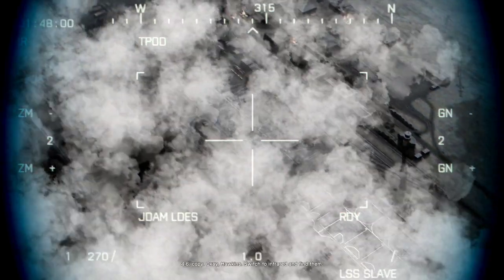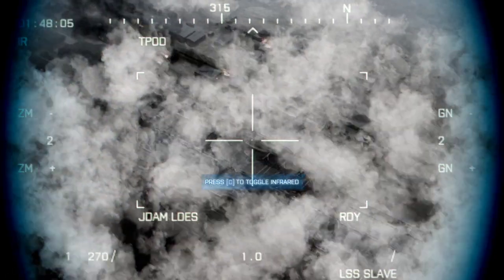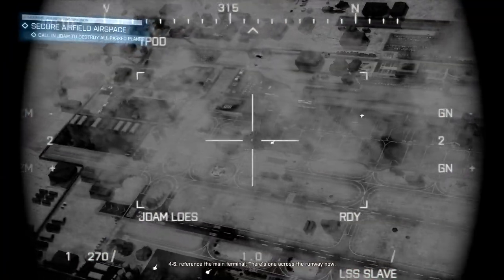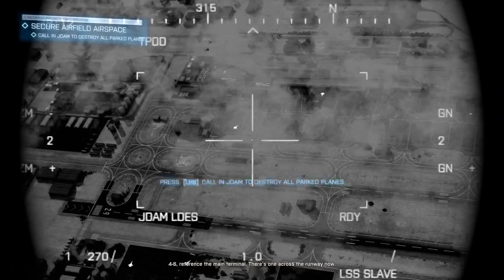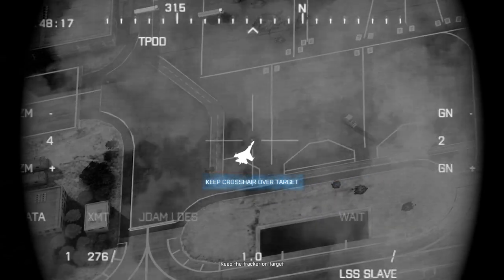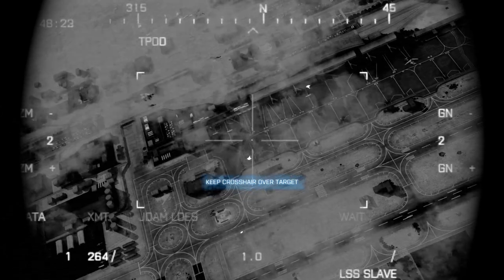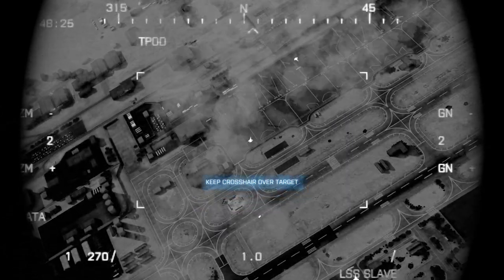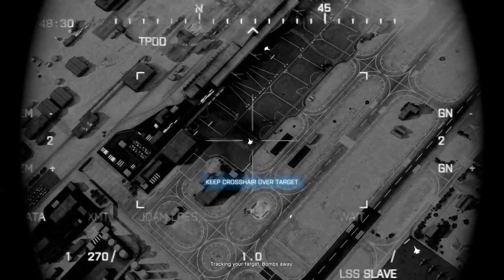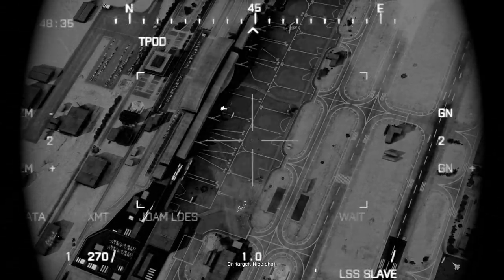4-6, copy. Okay Hawkins, switch to infrared, find them. 4-6, reference the main terminal. There's one across the runway now. Keep the trackers on target. Bombs away. All target.